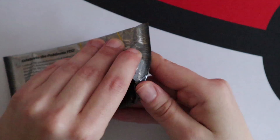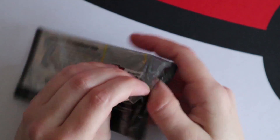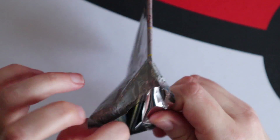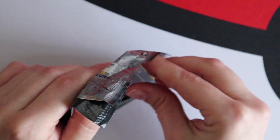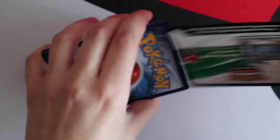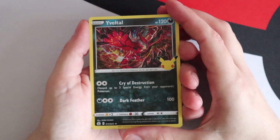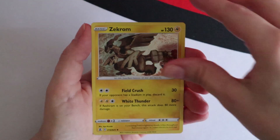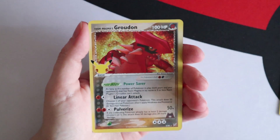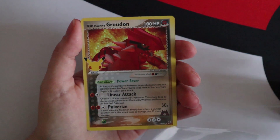What a way to end - but we've still got one more pack. The luck's gone, we've peaked. Yveltal, Sekrom, Team Magma's Groudon! Joe's got one now as well. And a Full Art Pikachu!